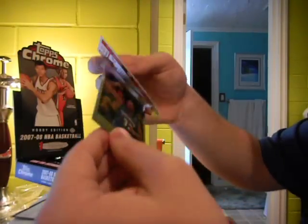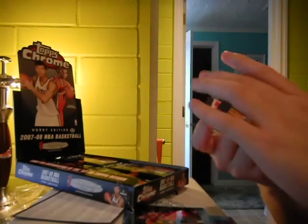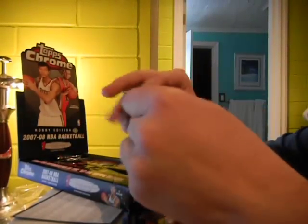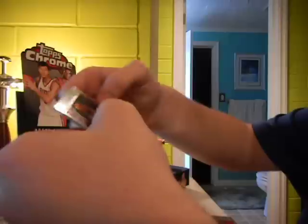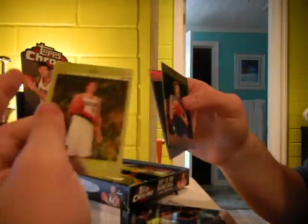Chris Bosch, Gilbert Arenas, and a rookie of Chris Richard — he is a rookie, 07-08 Topps Chrome rookie card. Maybe a bonus auto. Refractor of David Lee — wow, back to back: David Lee regular, David Lee Refractor. And a rookie of Josh McRoberts. The refractors are of course numbered to 999.